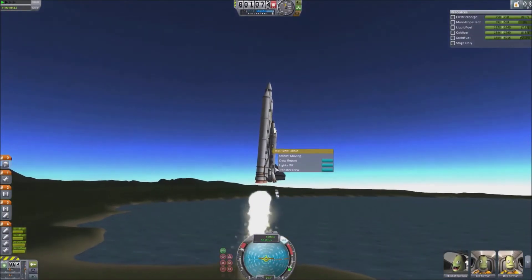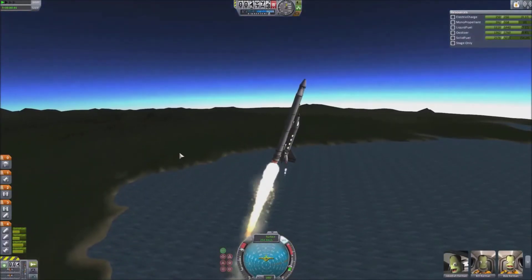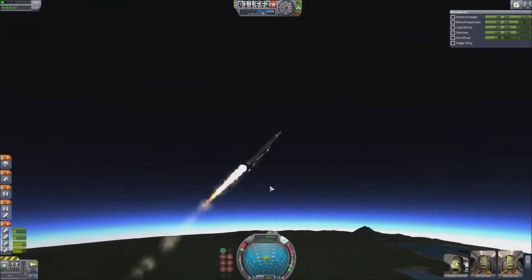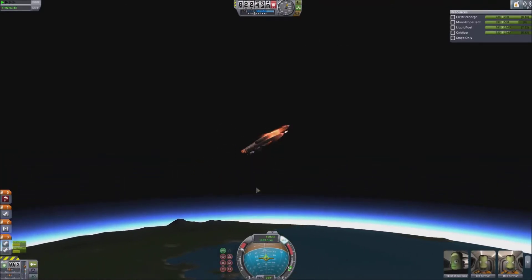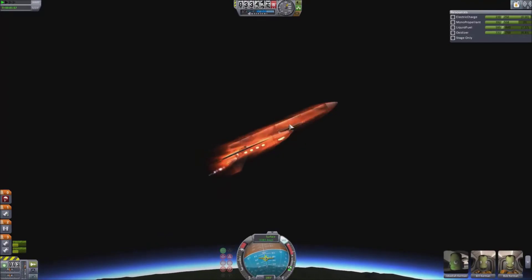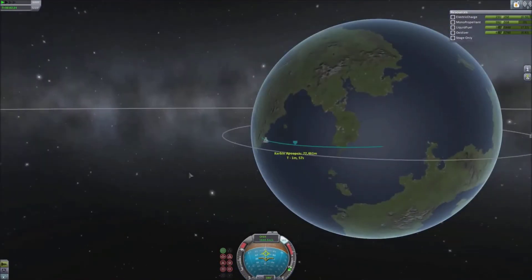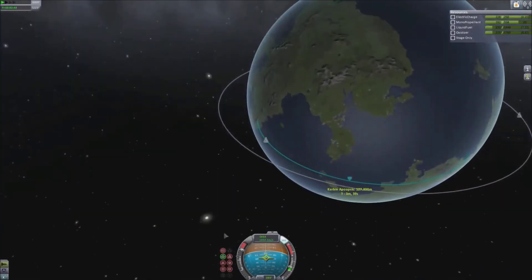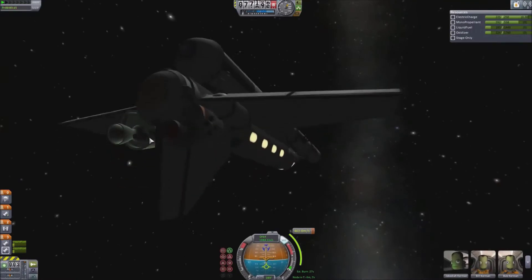This is where the trouble really started. This unnamed crew shuttle — one of the other stock shuttles — is for crew only. You can see it makes use of the new Mark 1 command pod and two Mark 1 crew cabin parts meant for private jet-type aircraft. It gets into orbit pretty well, but unfortunately I took somewhat of a steep trajectory on this launch and the engines — the radially-redesigned ones from 1.0.5 — are not very efficient. We've burnt through most of our liquid fuel in the main tank stage.